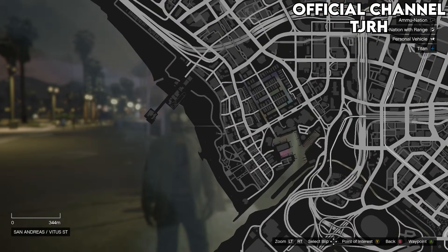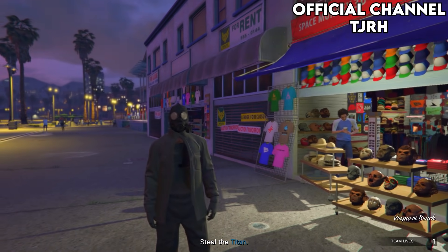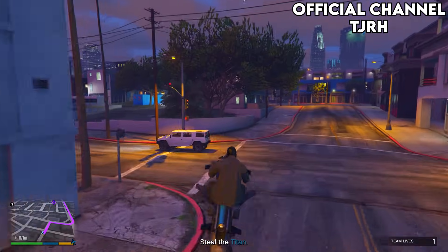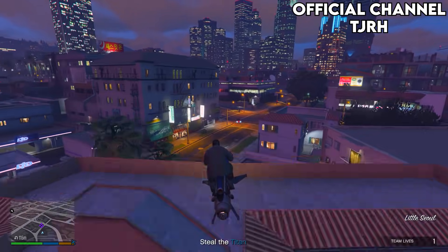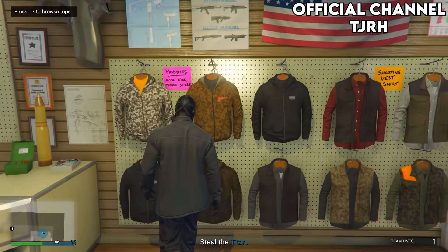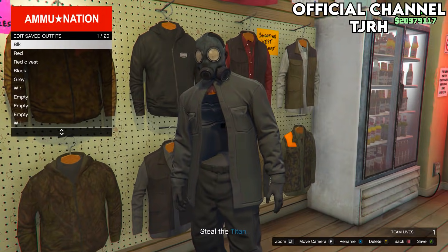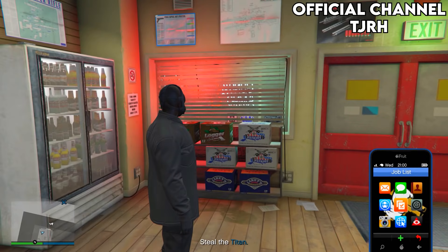You should also notice you have an invisible torso. Now go to the Ammu-Nation store in the mission and save the outfit in slot number one — overwrite the save. Then once you've done so, quit the job using your phone.